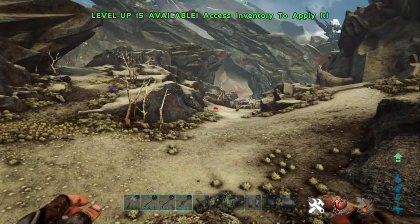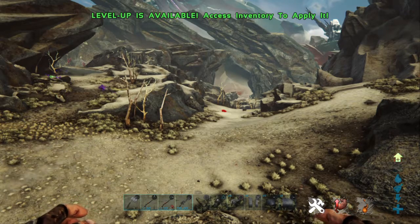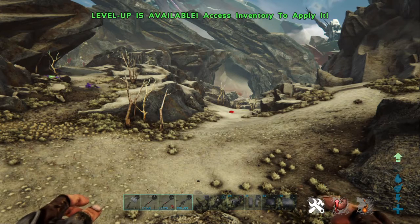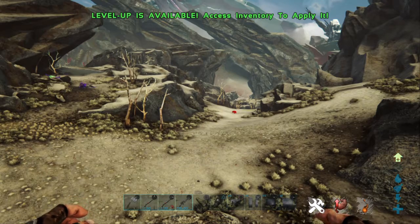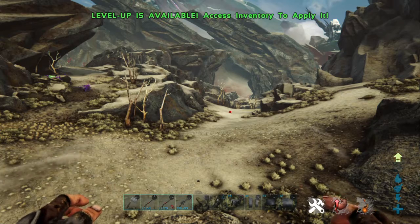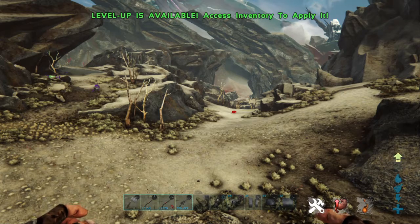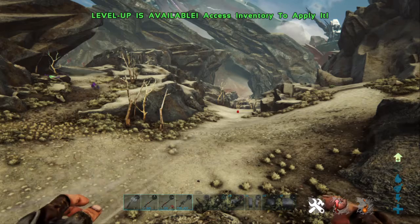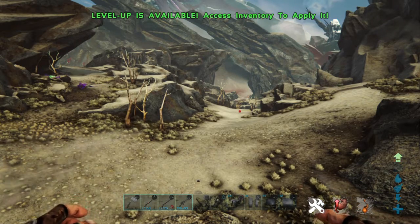Welcome back to ARK, we're on Extinction. This video is going to be about whether Corruption Valley still exists. There was a patch recently that says it's fixed - spawned in the Forbidden Zone. Whether that means they've actually fixed the Corruptors that spawn, who knows. That's what we're going to go and check out.